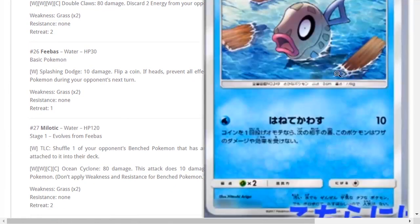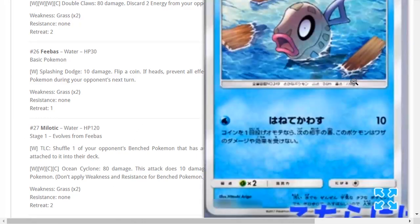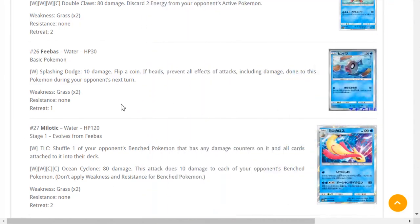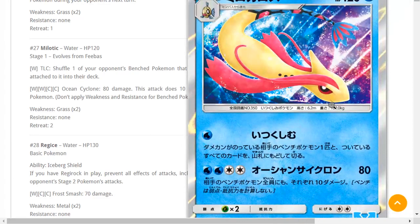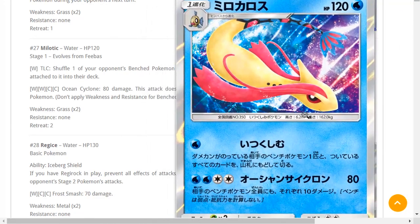Feebas — 30 HP Pokémon with Splashing Dodge, which can prevent damage on this Pokémon. It's better than paralysis because your opponent can Guzma around paralysis, but to stop Splashing Dodge they have to Guzma Feebas out. Milotic — 120 HP, weak to Grass, so the Grass matchup is already pretty bad.